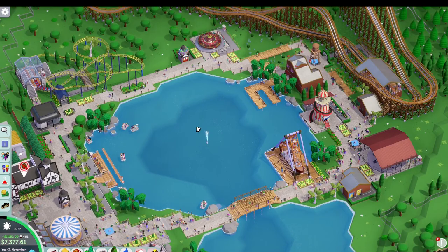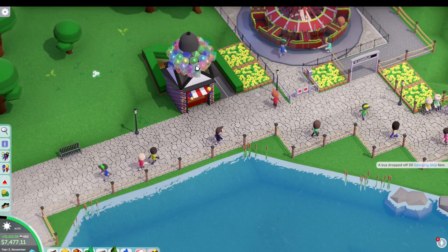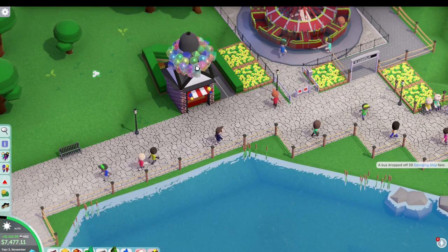So here we are with the overall look — not too much as far as build goes. Here's that balloon stall as we pop some of those balloons and get that achievement. We have the wooden coaster, the junior coaster, and then some other flat rides around. Decent architecture as well. But that's all for now — thank you very much for watching, and I'll see you in the next one.